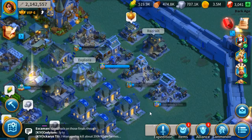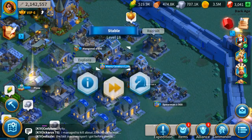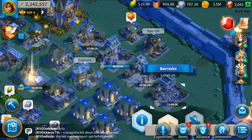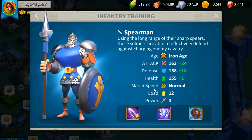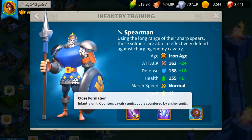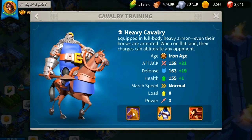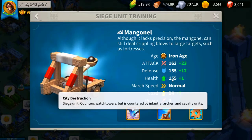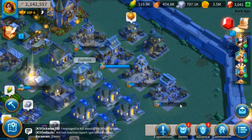Next, let's talk about the training camps: namely the barracks to train infantry, the archer range to train archers, the stable for cavalry, and the workshop for sieges. The main idea is that infantry are good against cavalry but bad against archers; archers are good against infantry but bad against cavalry; cavalry is good against archers but bad against infantry; and siege is good at damaging watchtowers but weak against infantry, archers, and cavalry. That's the basic structure of the strengths and weaknesses of each soldier type.